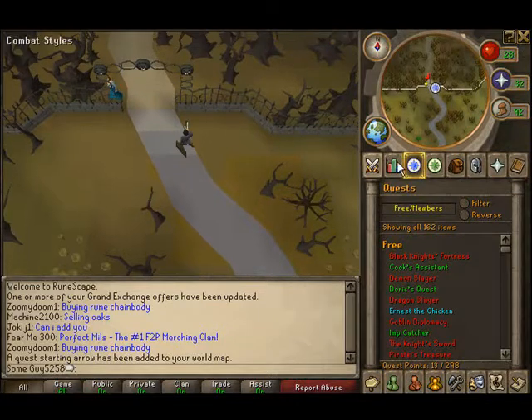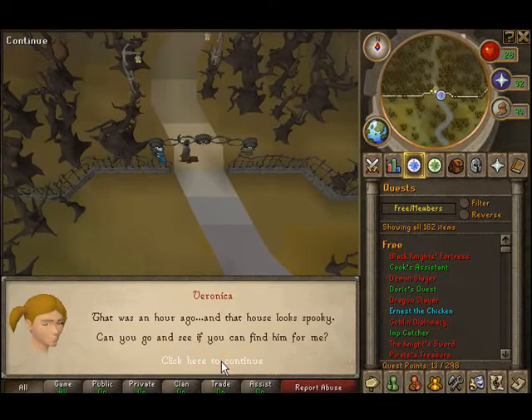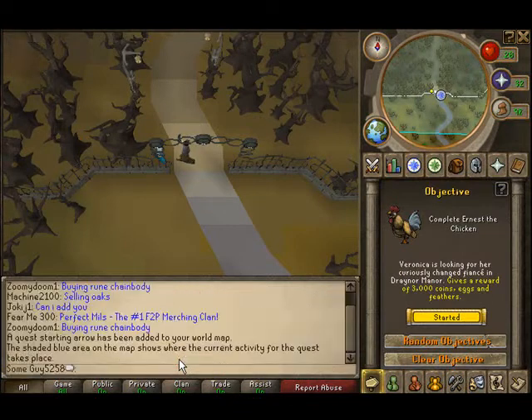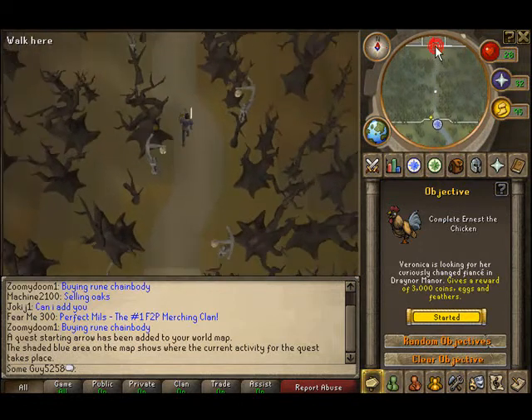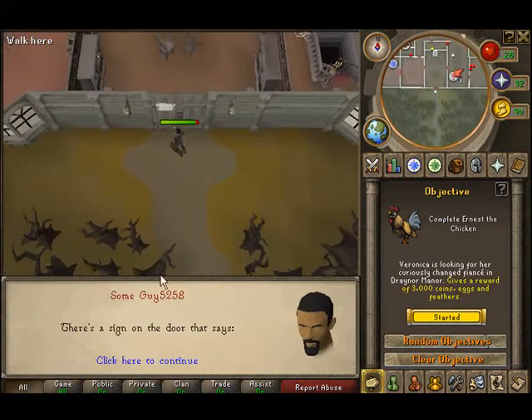So let's talk to her. You don't need anything for this quest, so you can get all the stuff here. Now we go up north, follow the road. They do have these attacking trees, so just be careful with that.